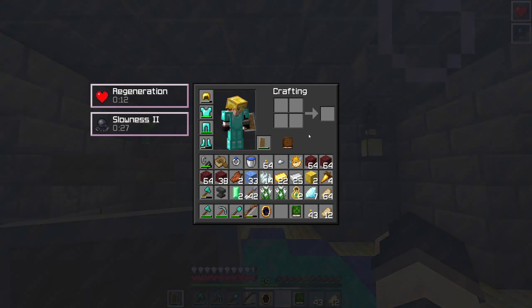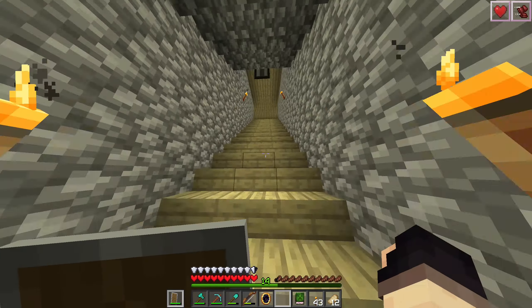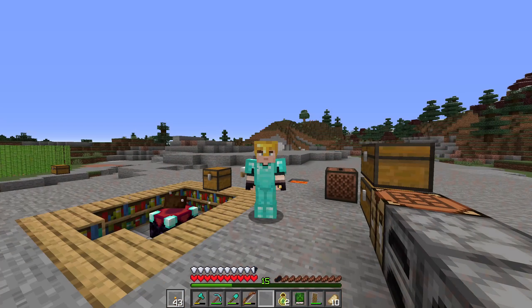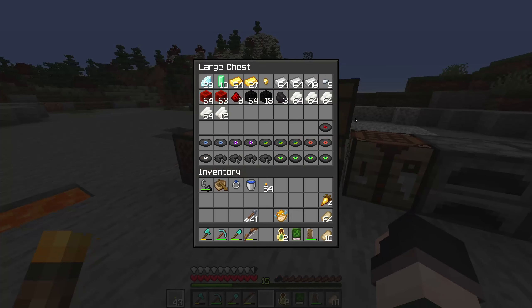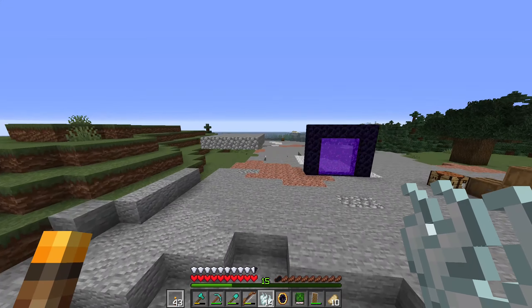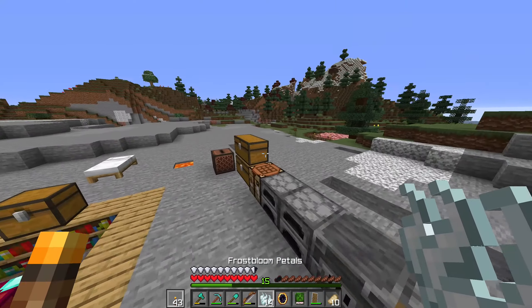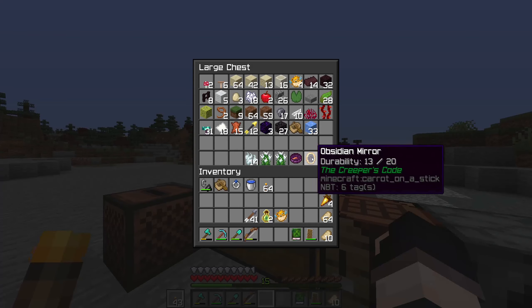Eating the frost bloom petal gives us regeneration, slowness, and a freezing effect. But I can reverse it using the obsidian mirror - yes! Speed two. Look at that. Speed! Look at me go. So honestly, if I had the obsidian mirror with unbreaking and mending, it would be amazing. The frost bloom petals are only made truly helpful by the obsidian mirror, because you eat one and get slowness and regeneration, but as soon as you reverse it you get regeneration and speed two - which is awesome. Maybe we'll try and get a more powerful version of the mirror in the future when we're better equipped with enchantments.